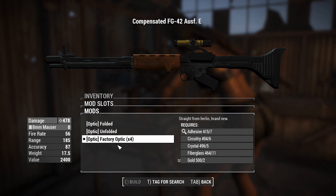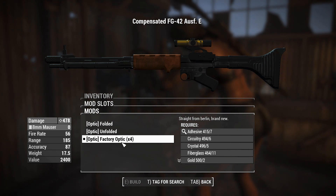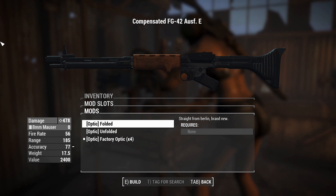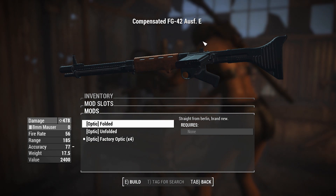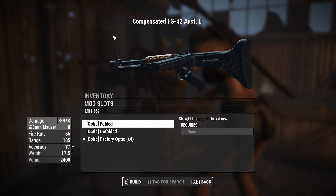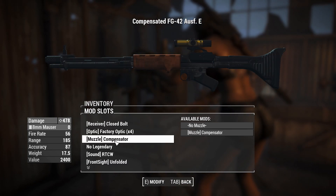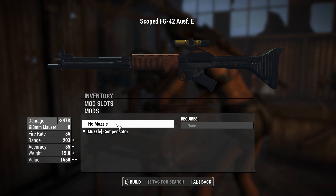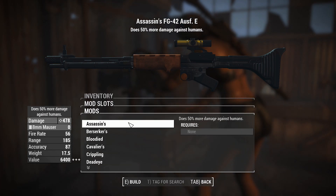Right now we've got a factory optic — just the short-range scope equivalent with the same reticule pattern as the short scope. You can also have folded and unfolded sights, though I don't recommend using these because the camera hasn't been modified to actually look down these sights. With the folded ones you'll basically be aiming with nothing, only using the middle of the screen to know where your bullets are going. You can't put a suppressor on it, but you can take the compensator off — I'm not going to do that since this thing kicks a lot.